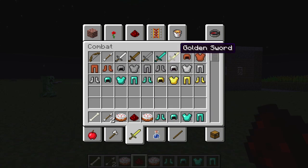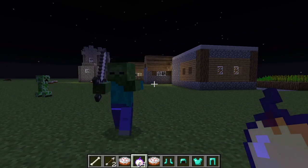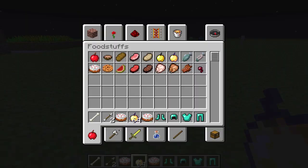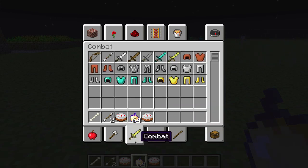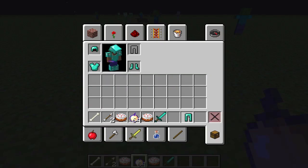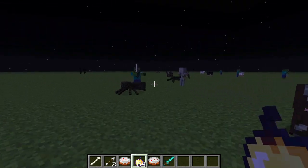Let's take a golden apple. Let's go ahead and throw this stuff on here. Let's throw these leggings on and let's just kill some stuff.